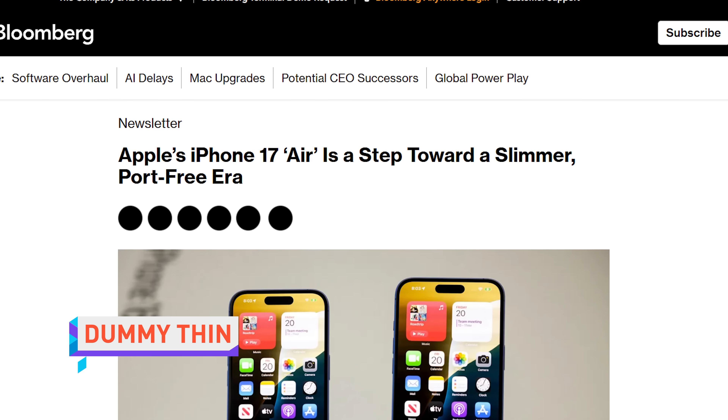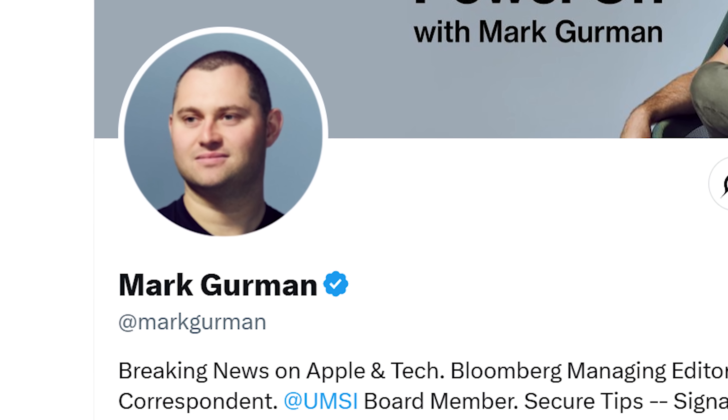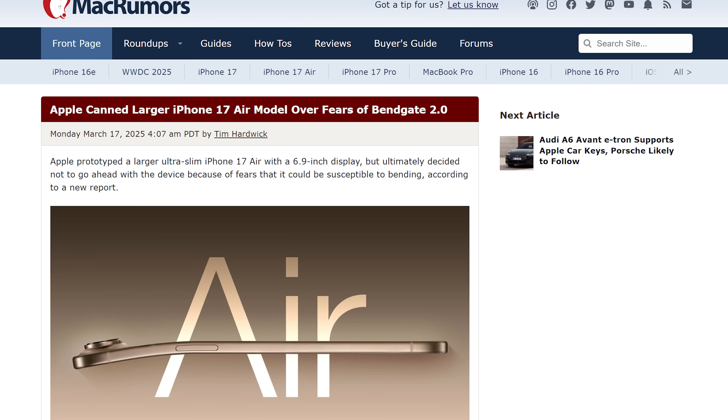Fresh info about the iPhone 17 Air has been dropped by Apple Oracle Gurmatronius Prime, aka Mark Gurman, bearer of the Matrix of Gurmanship. The extra-thin phone will reportedly arrive this fall with a 6.6-inch display.